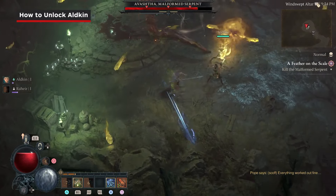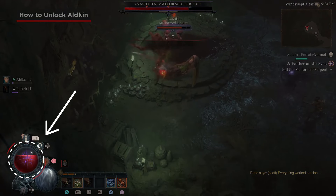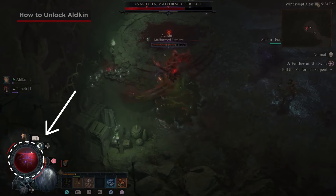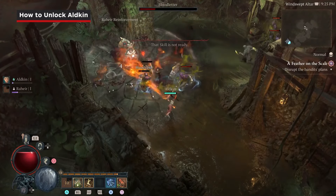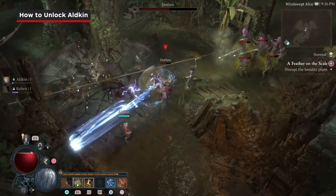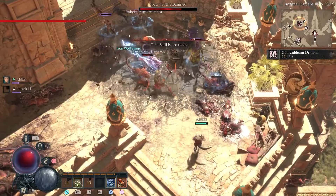Aldkin's demon powers come with a trade-off. He sometimes loses control, unleashing a curse that makes both you and the surrounding enemies vulnerable — be ready to play more defensively if that happens. Otherwise, you can enjoy his fiery magic spells. Alternatively, he can haunt your enemies to slow them down and deal shadow damage.